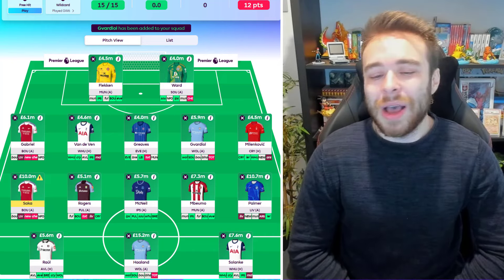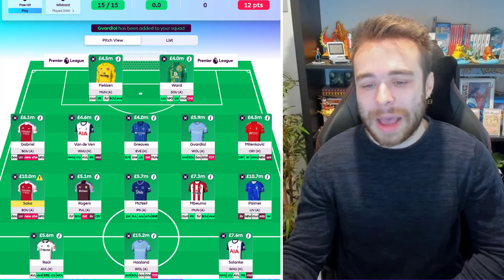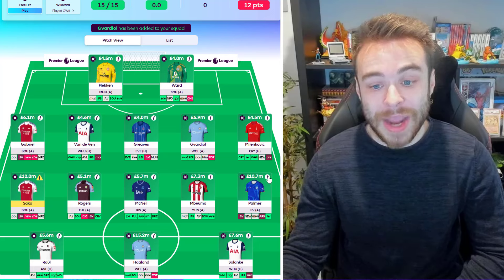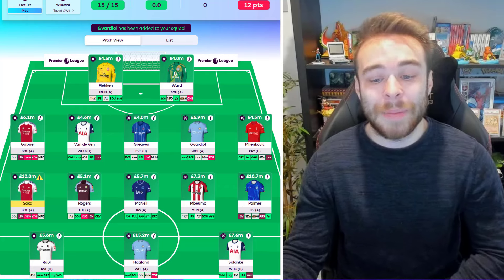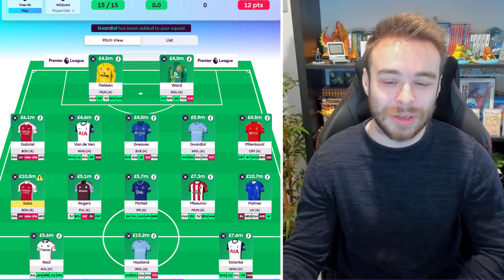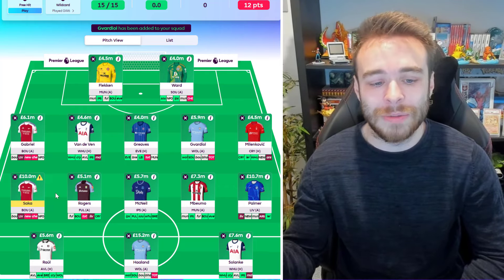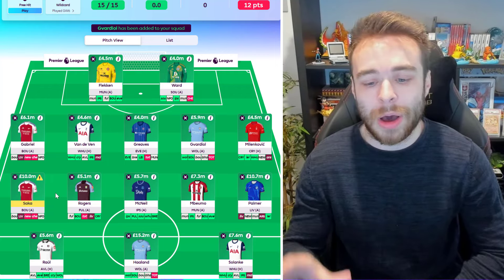Palmer is also in this wildcard draft. The reason he's in is because you can't really get to a Salah from this point — you don't have the money, and everyone will be jumping on Salah anyway. From game week 12 onwards Chelsea's fixtures are ridiculous: Leicester, Southampton in 12 and 14, then Brentford, Everton, Fulham, Ipswich, Palace, Bournemouth, Wolves. He's a captaincy shout for all those fixtures and is 10.8 now, only going to go up.